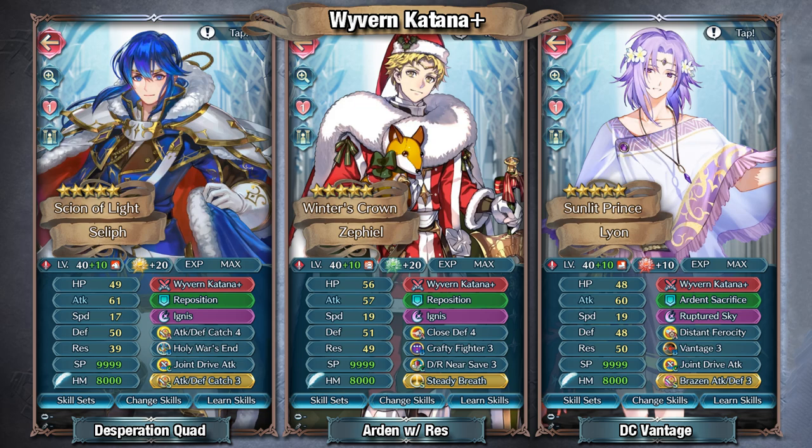In my opinion, the armors are probably going to be some of the best with this, especially the ones that are min-maxed. I do think one of the highlight standout units is going to be Legendary Seleth, because he has Holy War's End, which is a reverse desperation if his HP is above 50% or more. If he were to use Wyvern Katana, he could quad before the foe can get a second attack out, assuming they double — which more often than not they're going to because the speed isn't that high. With Holy War's End and Wyvern Katana, he'll always be able to get 4 attacks out before the foe can double, and then get an Ignis, as long as there isn't any guard. I do think Seleth is a really good user of this.